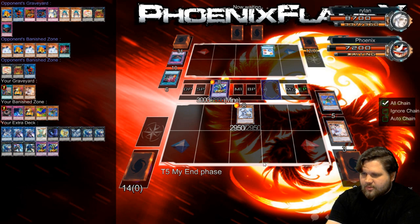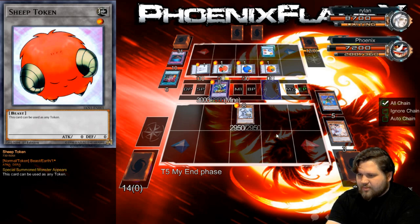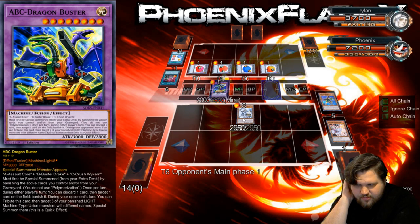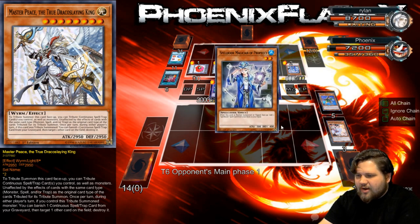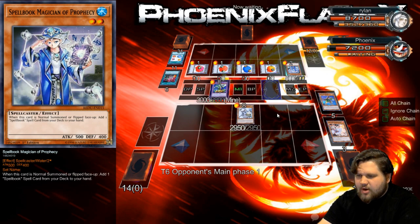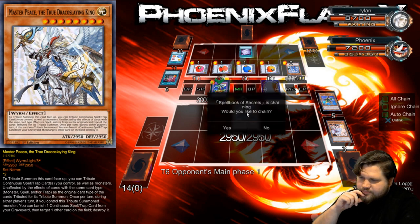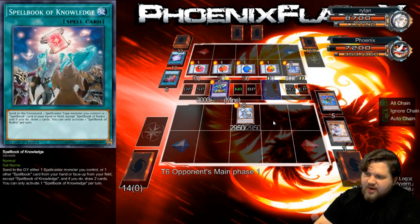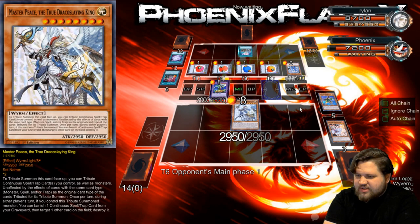Now I'll just end my turn, and then at the start of his turn, I'm just going to tag the ABC Dragon Buster out. Oh, Scapegoat. Of all the cards, Scapegoat. I don't think that actually matters for you, is the sad thing. But I'm going to go ahead and tag this out. Actually no, there's no reason to tag it out. What am I afraid of? A Kaiju? He's playing Card of Demise. I don't think that I need to be afraid of that. I can just tag the ABC Dragon Buster out whenever I want.